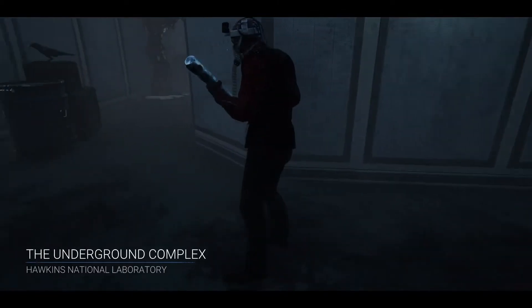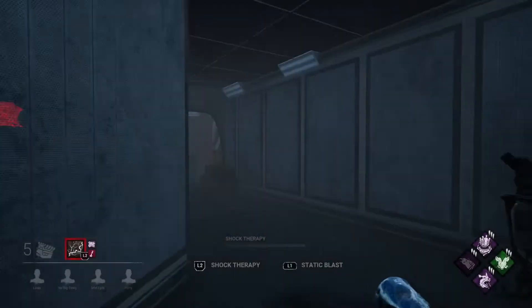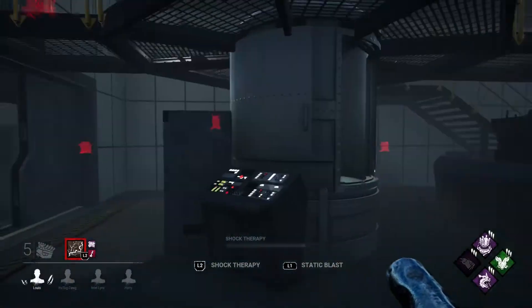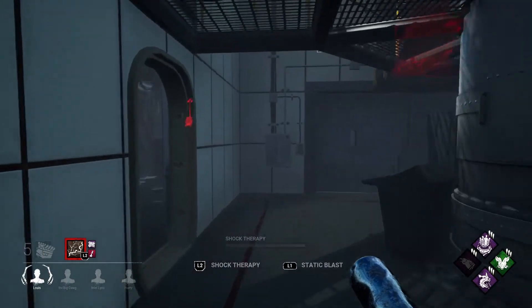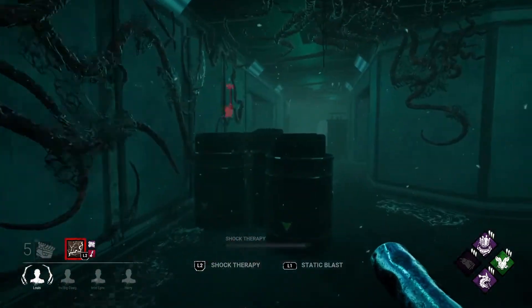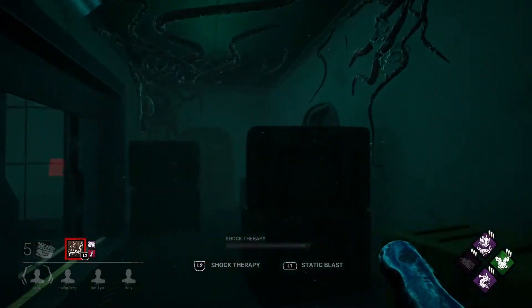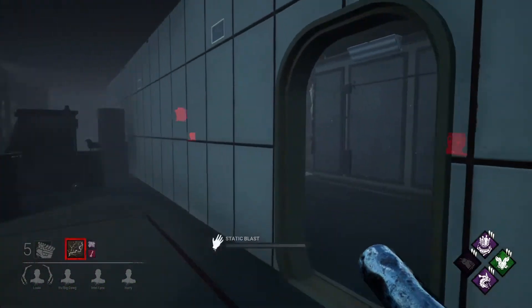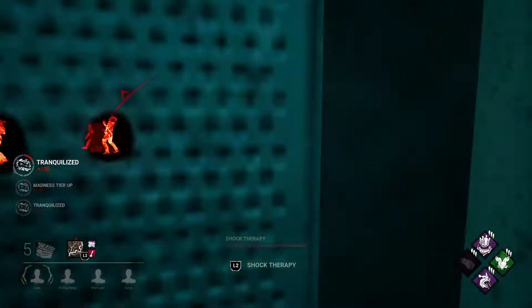We're in on Hawkins - I wonder if anyone actually calls it the Underground Complex, because I'm like 99% sure everyone calls it Hawkins. There's our obsession as well. The hardest part is actually trying to find somebody, but we have a Tracker Doctor. I don't want to use my static blast just yet - someone's probably up there, they're normally up there. Someone's got to be in terror radius near these two generators. Perfect.